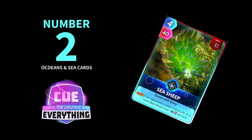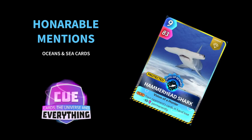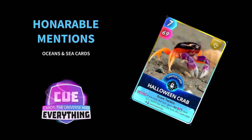Before we move on to number 1, let's have a look at a few honourable mentions — there are quite a few cards that just missed out on the chart. First up: Hammerhead Shark, which is a level-up reward card. On the play, your opponent's card in hand loses minus 10 permanently, and it's 9 for 83 — pretty powerful. It fits in those awesome shark decks as well.